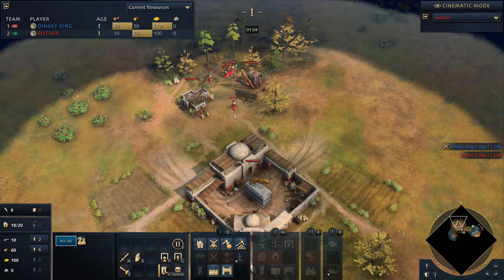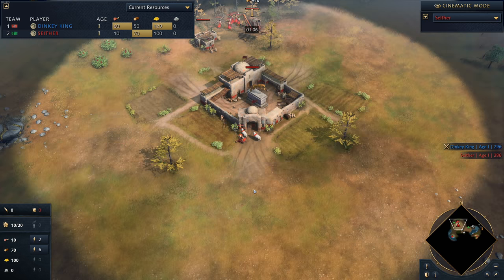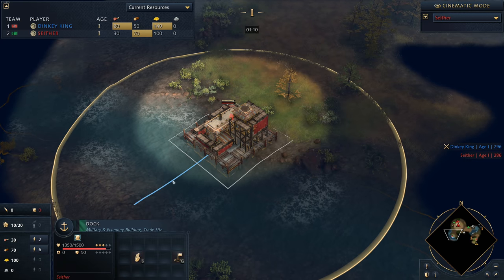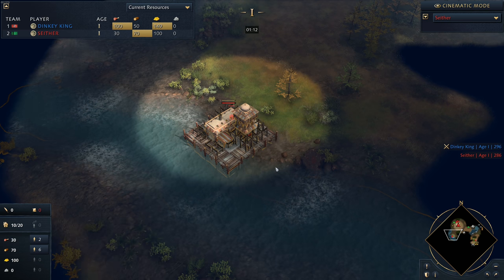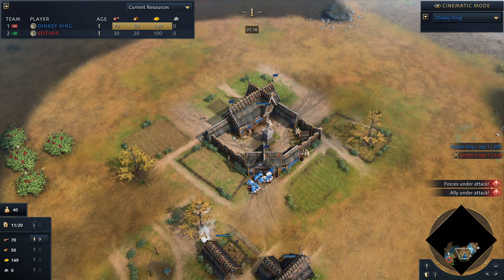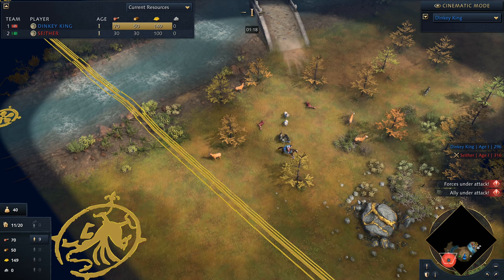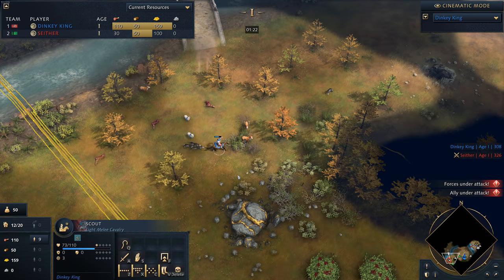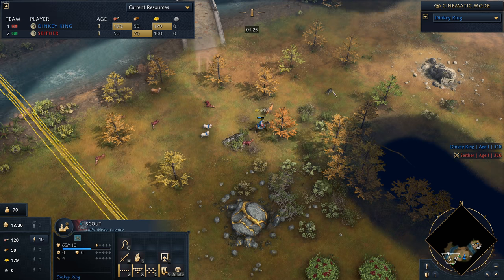We'll start by watching Seether's build — going with 6 villagers onto wood at this stage, no Mosque getting dropped down, and using his starting wood to drop a dock. He'll be able to get a fishing boat very soon. His opponent on the other side of the map, Dinky King, looks like he's going to be sticking to a land battle — but look at all the wolves right now.